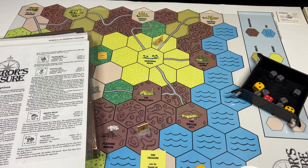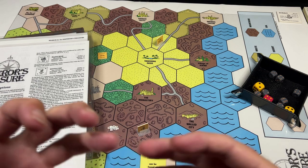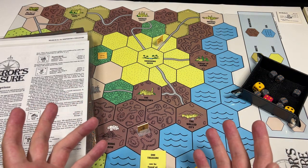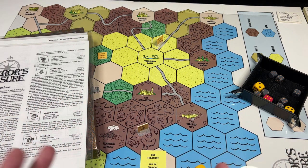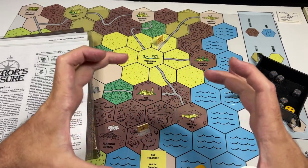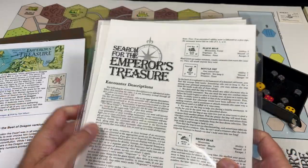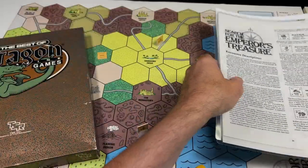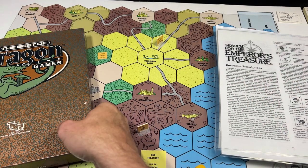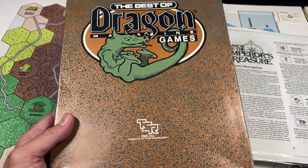Mertwig's Maze was a huge inspiration on me and the kind of game I've always wanted to make. Tom Wham's game The Awful Green Things from Outer Space was one of the first hobby games I ever purchased — I had the green clamshell micro version of that. I've always wanted Search for the Emperor's Treasure, and I finally found a really nice copy in great condition at a very affordable price. That is from the Best of Dragon Magazine Games from TSR.